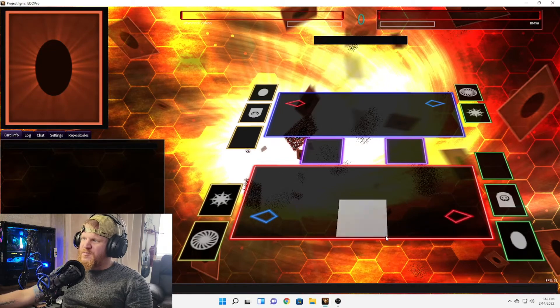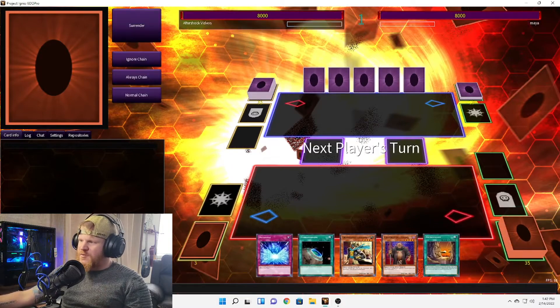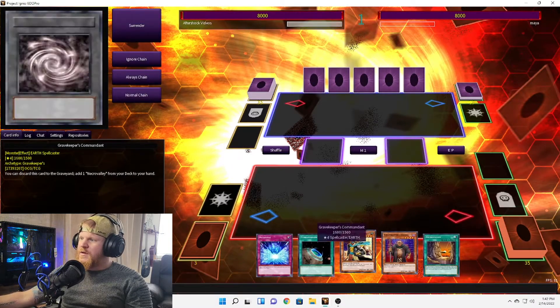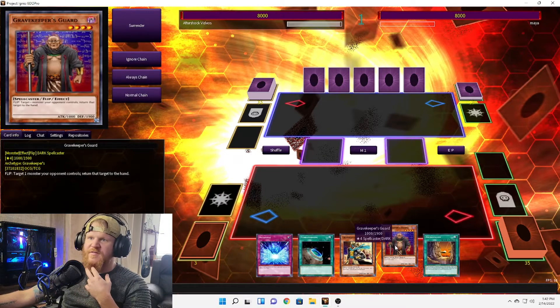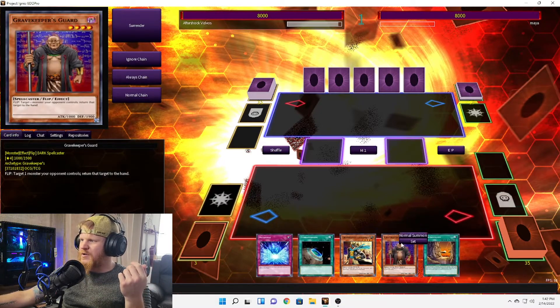All right, here we are in our first match with the Grave Keepers. Let's see how exactly this deck is supposed to be played. We have Terraforming, Necro Valley, and the Commandant which searches Necro Valley — so we don't need him right this second. We already have every way to get Necro Valley so not a whole lot we can do.